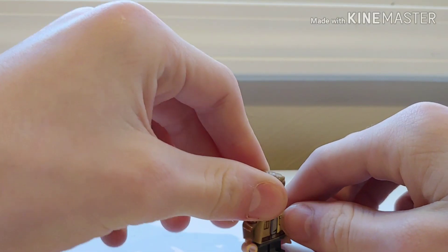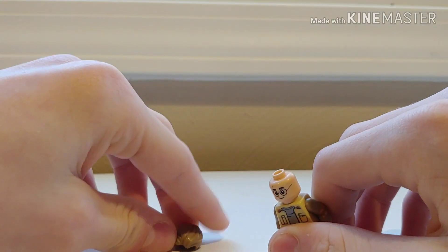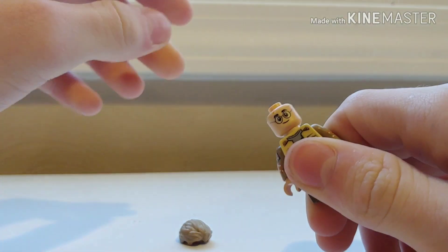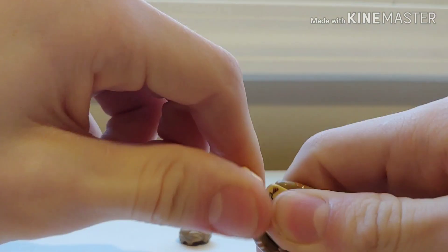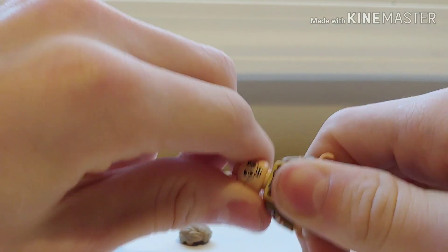In today's video, I'm showing you how to build Ralphie from A Christmas Story. The hair I used is from Blue Team Leader as an advent calendar character from last year. The head is Harry Potter from the new 2019 sets. It has a perfect expression for him when he's happy and when he gets scared or something.